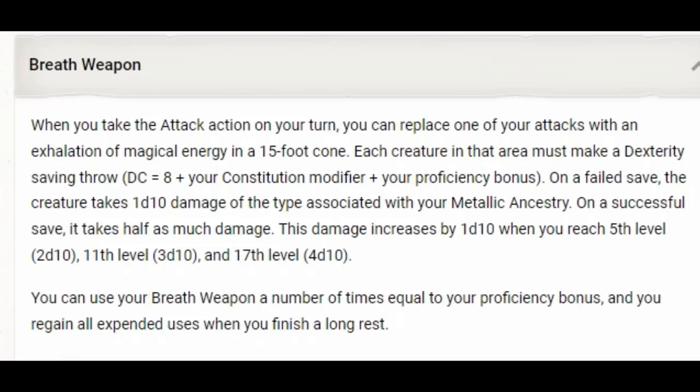On a failed save, the creature takes a d10 damage of the type associated with your metallic ancestry; half on a successful save. The damage increases by a d10 at 5th, 11th, and 17th level. You can use your breath weapon a number of times equal to your proficiency bonus, regaining all uses on a long rest. This breath weapon is better than the base Player's Handbook Dragonborn version because it replaces an attack rather than using your full action, and it scales with level. However, the 15-foot cone is small and the damage isn't great at low levels.